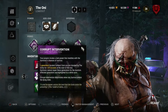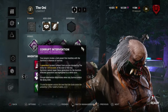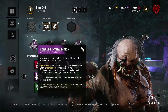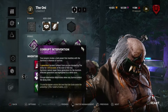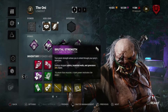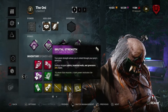The perks we're running: Corrupt Intervention blocks the three farthest generators, stopping survivors from gen rushing the first gen they find. It also allows Oni to get early game pressure by getting injures. With injuries, you get 40% of your power, and injured survivors drop blood which charges your power. We're also using Brutal Strength to kick pallets a little quicker, because in the early game a lot of people want to drop pallets against Oni.